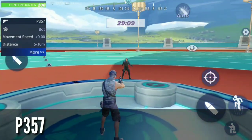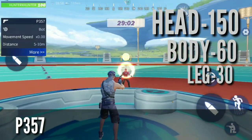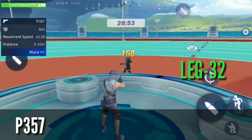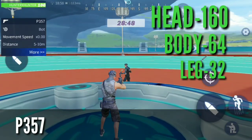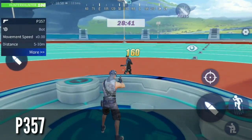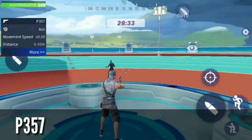Our common P357 does damage of 30 on the leg, 60 on the body, and 150 on the head. The uncommon P357 does damage of 32 on the leg, 64 on the body, and 160 on the head. The rare P357 also does 32 on the leg, 64 on the body, and 160 on the head.